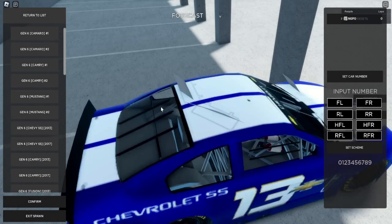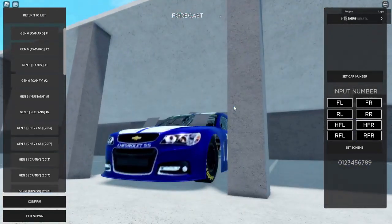The car model is the 2013 Chevrolet SS. We have two schemes — one of them is going to be my primary scheme, and then one of them will be my secondary.